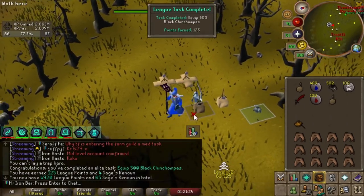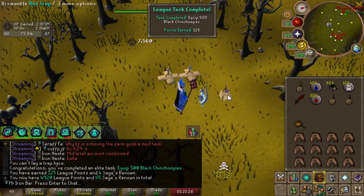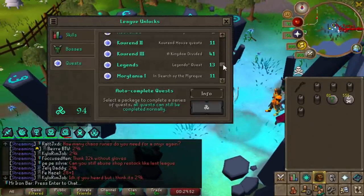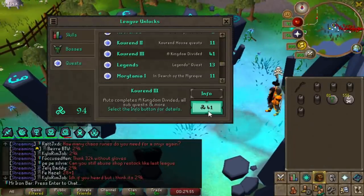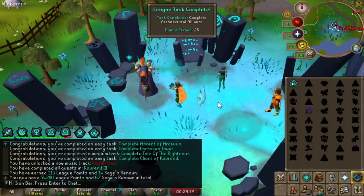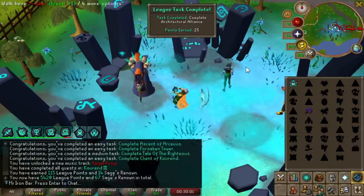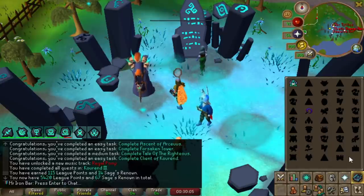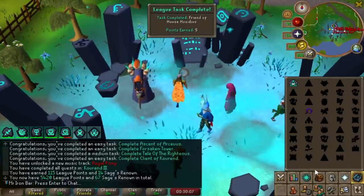That way I can catch double Chins and speed up the last 500 for that task. Let's unlock Curren 3, because I want to use Dark Lore for catching Implings for that task. Also, unlocking Kingdom Divided will offer me a bunch of new spells which will give me a ton of points too. So it's very worth it.